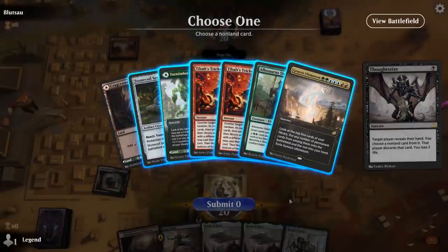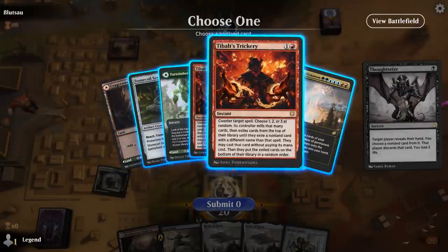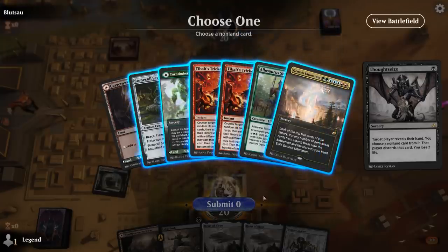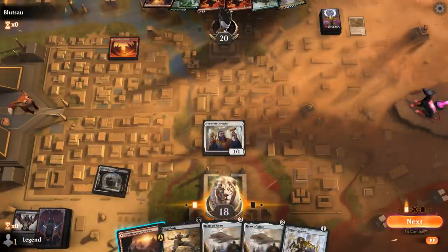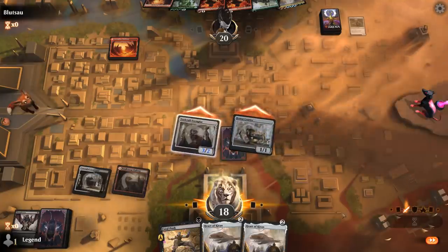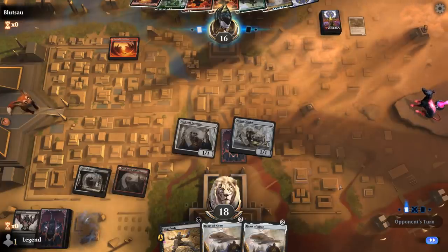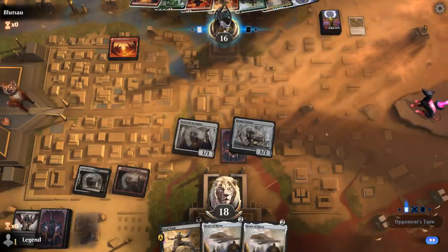We see what our opponent's working with — a Tybalt's Trickery deck. We want to take their zero-drop so they cannot Trickery us on turn two. They can still do it on turn three with Shepherd. This is annoying since they have multiple ways to Trickery. I guess I take the Stone Coil here and hopefully draw another Thoughtseize for the Shepherd next turn. They do have a third land with Symbiosis, so they're definitely going to pull it off on turn three.